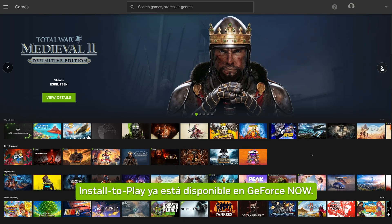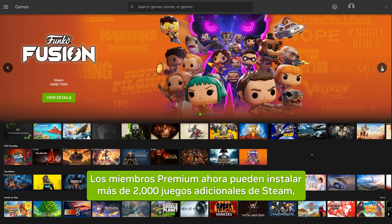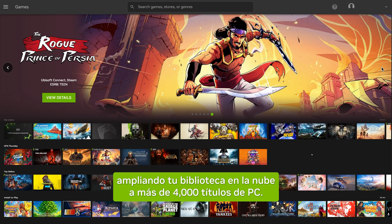Install to Play is here on GeForce Now. Premium members can now install 2,000 plus additional Steam games, expanding your cloud library to over 4,000 PC titles.